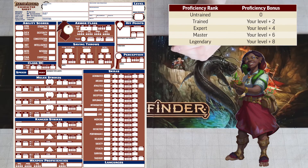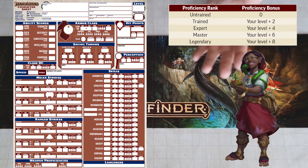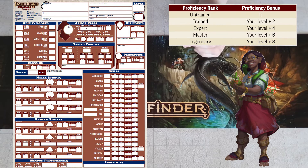For example, Level 1 Trained would equal 2 for Trained plus 1 for your level, a Proficiency bonus of 3. If somebody else, be it an NPC, monster, or player, is ever attempting a check against you — say Deception — they'll be rolling against one of your DCs. In this case, Perception. Your DC is simply 10 plus the number you would normally add to your rolls.